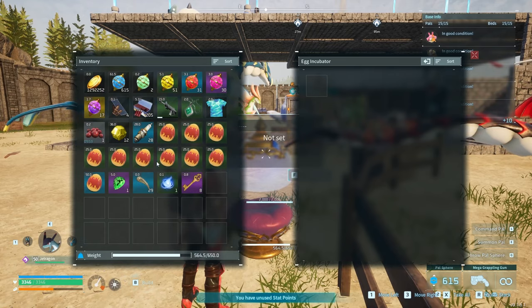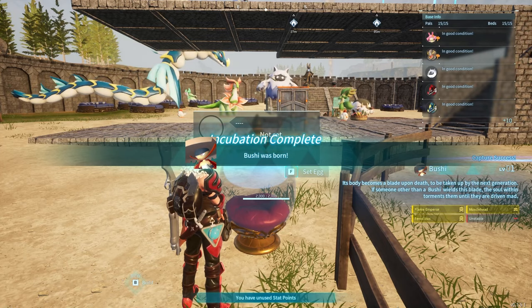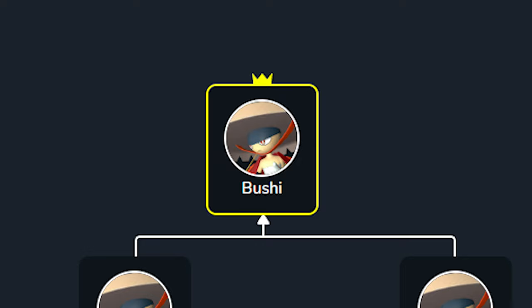You might not believe it, but we managed to get the Bushi on our first try again! We're getting it first try every time today! I continued incubating the remaining eggs because we'll need a lot of Bushi later — to four-star our Bushi we actually need 116 of them, so we won't say no to any extras right now.